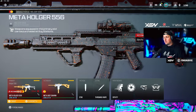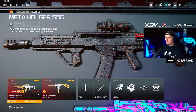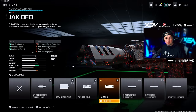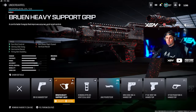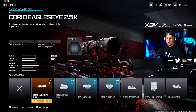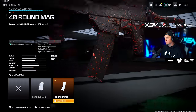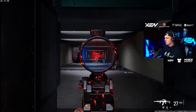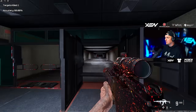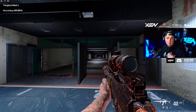Bonus loadout: the Holger 556 also got a buff. For that we're going with the Jack BFB muzzle, the Cryo 6 Match barrel, the Bruen Heavy Support Grip underbarrel, the Corio Eagle's Eye 2.5x scope, and the 40-round mag. It has a higher TTK now — I'm not sure if it's 100% meta yet, but it got a buff so enjoy that one.